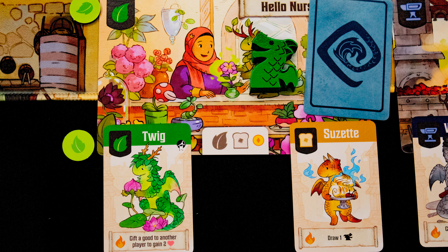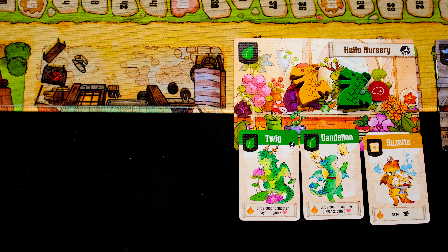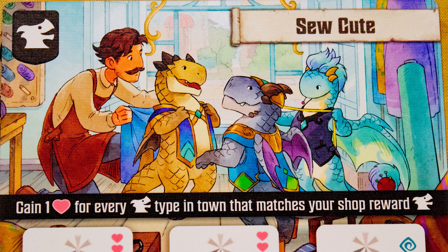You may then use one of the fire-up abilities on the dragons at the shop — here that is drawing one new artisan dragon. If you place your dragon on a shop with another player's meeple, you must pay them one resource. If a shop is ever full up with dragons at the end of your turn, draw a new shop from the supply.